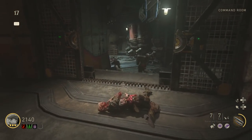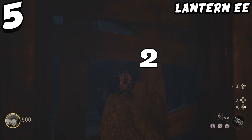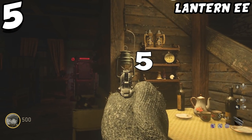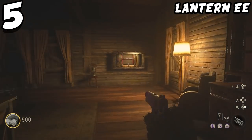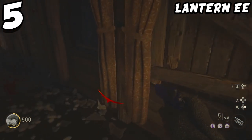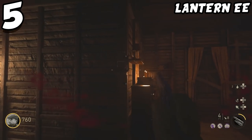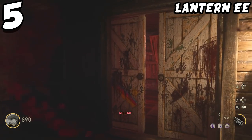Coming in at the number five spot on my list, we have the lantern Easter egg. I really didn't want to put this on the list because I feel like everybody knows about this. But we're starting off easy and basic. For those of you who haven't played a ton of World War II Zombies yet, this is something you really need to know. On Grosten House or the Prologue, you can unlock the mystery box by shooting 10 of these lanterns around the map. Shoot 10 lanterns on the second floor and the random box will open up, giving you access to all the weapons that would normally be in the random box on the Final Reich.